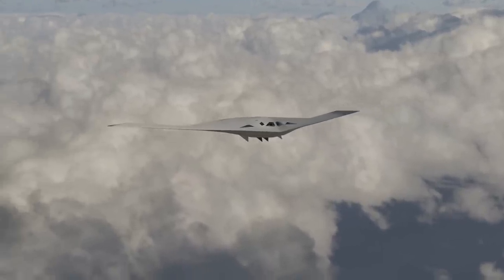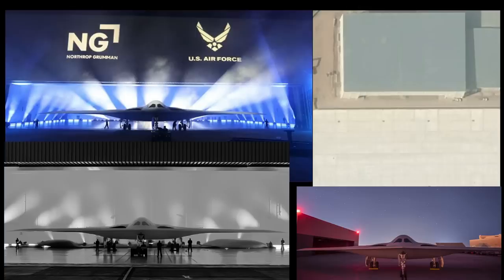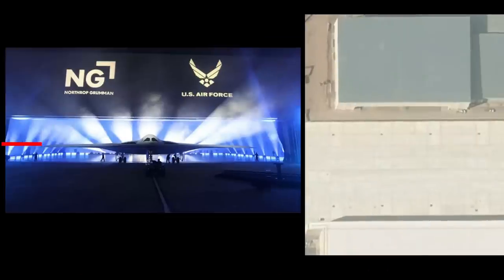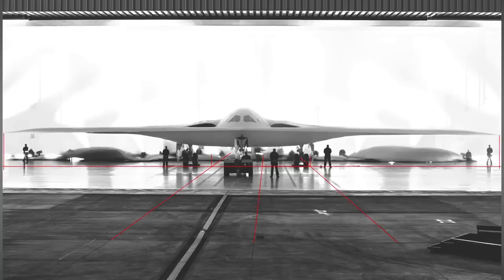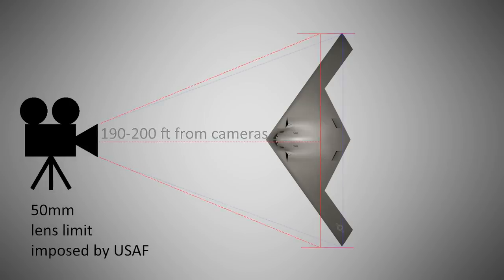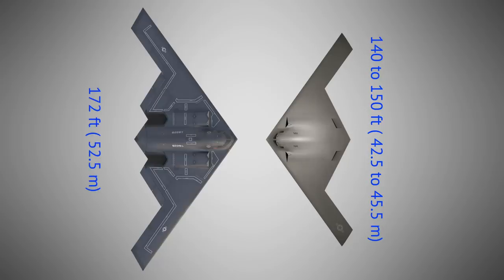So is the B-21 better in every regard than the B-2? Well, for one, it's smaller. The plane's wingspan is shorter. Using every single method of comparison — the height of people around it, the width of the tug vehicle, the standard width of concrete slabs on the airbase, and the known width of the hangar door — all point towards 130 to 135 feet projected at the landing gear line. Due to wide camera lenses used, actual wingspan is likely greater, between 140 and 150 feet. The B-2 has a wingspan of 172 feet, or 20% greater.